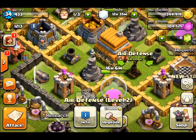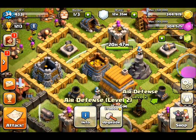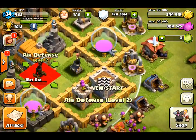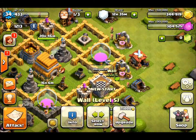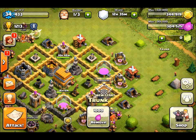Around the outsides, I have my cannons and archer towers. My archer towers are one away from maxed, two of my cannons are maxed, and I have my gold storage, two elixir storage, and a clan castle. Along the outside, it's just all the other stuff — I try to place it decently far up.